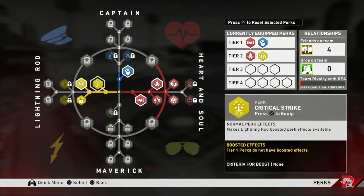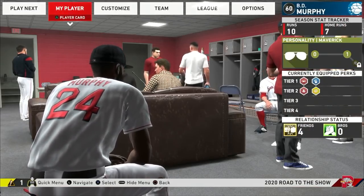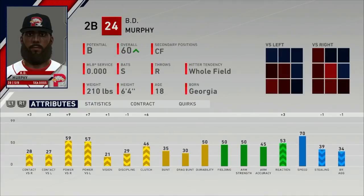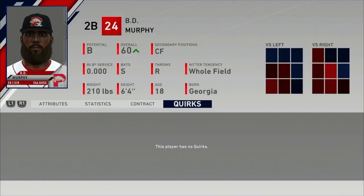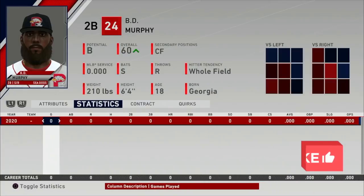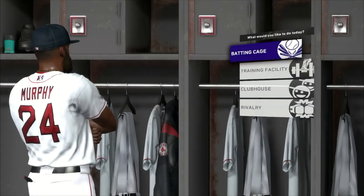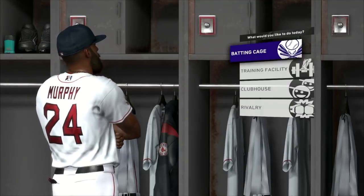Before we get into the gameplay, I wanted to give you an update on what perks BD was rocking as well as his attributes. To me the only perk that matters is the Juice - I don't even know what the other perks do. Looking at his attributes, other than speed, the only ratings that are kind of high are his power against right-handed pitchers and left-handed pitchers. I love that his hitter tendency says whole field because he's just hitting them everywhere.